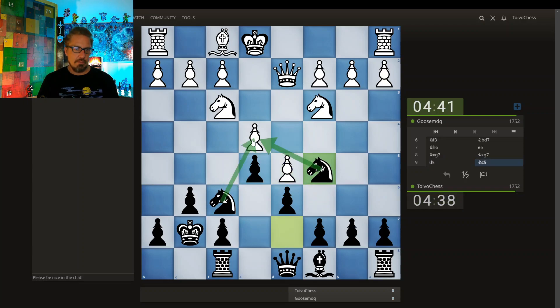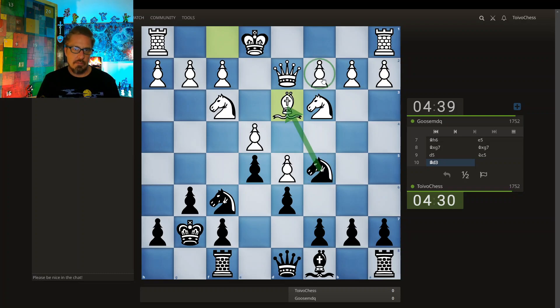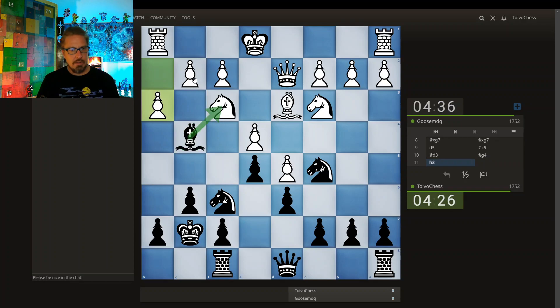It's attacked twice but only defended once. I can grab the bishop right away, but let me first play this. Here I can take the knight and spoil the pawn structure — and in fact I will. The pawn may be a bit weak.